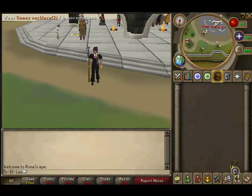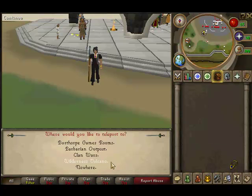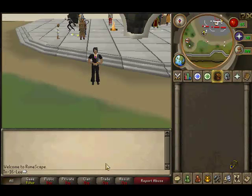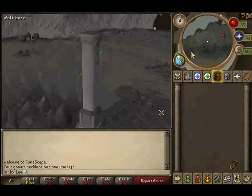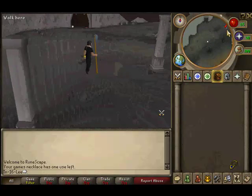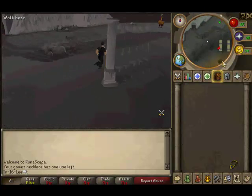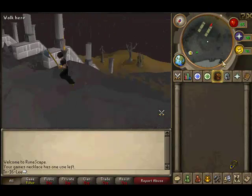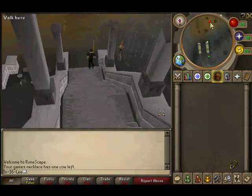Also have a games necklace in your inventory. Once you get it, rub the games necklace and teleport to the wilderness volcano. From there, go to the northeast and go down the stairs. Once you get there, go to the southwest.